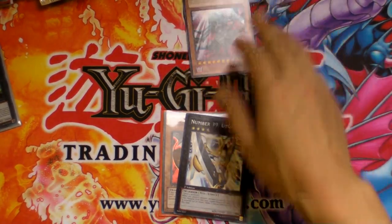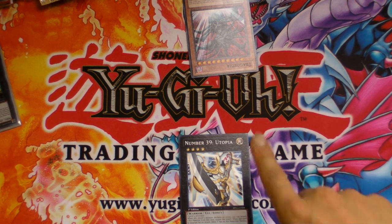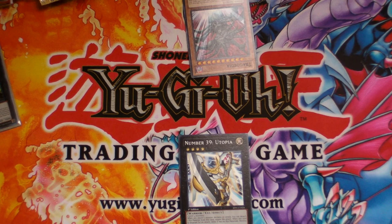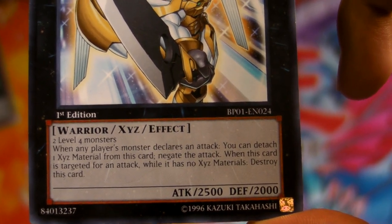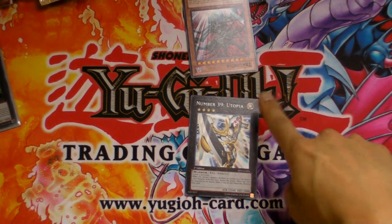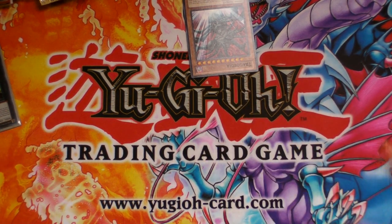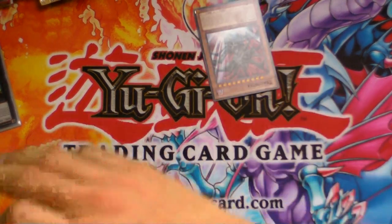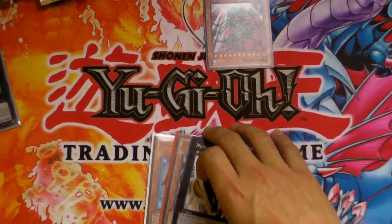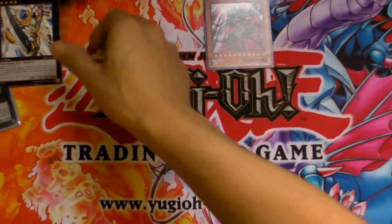Let's go over Utopia quickly. Say I have one material on Utopia and my opponent has Tragoedia attacking into my Utopia. I negate that attack. Next turn, if they attack with Tragoedia into Utopia again, Utopia's effect activates — it says 'when this card is targeted for an attack while it has no XYZ materials, destroy this card.' So Utopia destroys itself, and then Tragoedia can redeclare an attack because the number of monsters on the field has changed, meaning Tragoedia can attack directly.